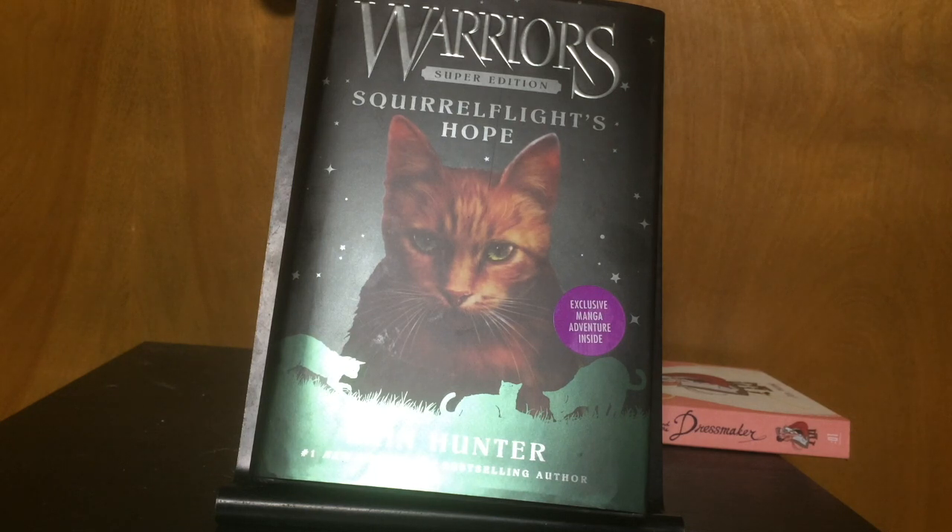Next we have Squirrelflight's Hope, which is part of the Warriors series. It's a super edition about Squirrelflight, which I can't say too much about because it takes place between spoilers. You need to be caught up to the most recent books to read it. It takes place between A Vision of Shadows and The Broken Code, and you can read this before or after Lost Stars, which is the first in The Broken Code.